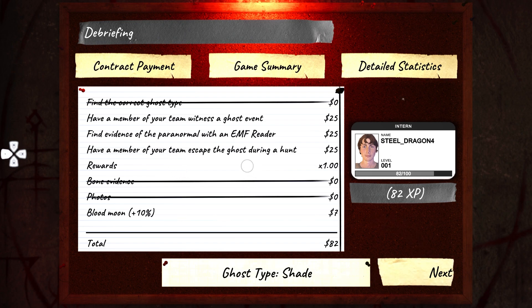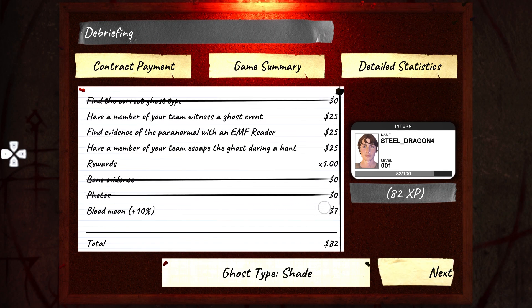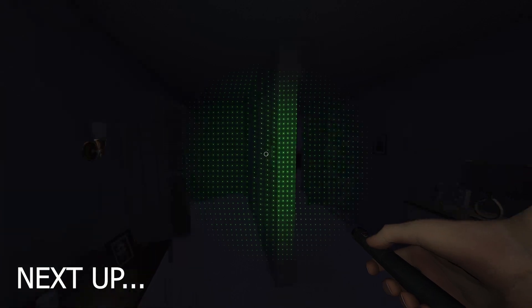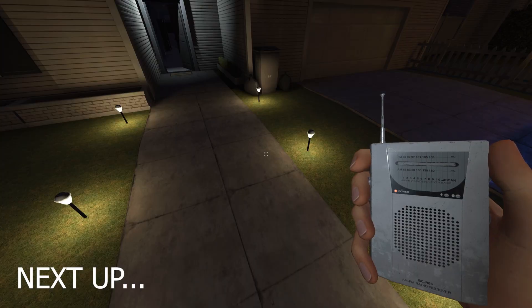So ghost type: Shade. I never knew if we were supposed to guess the ghost in this run or not, because it only set the three objectives, so I got those done. But clearly we could've gotten some more — it says bone evidence, photos, find the correct ghost type. So I think we were supposed to mark it. We got 'Work Experience' as an achievement. Okay, that was our first run. Did you move out of that room, or are you still over there? This is very uncomfortable. Oh my god — it gave me a heart!